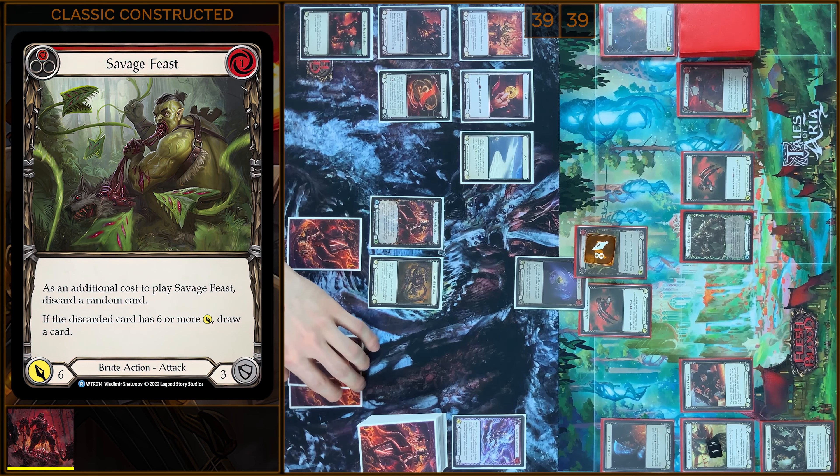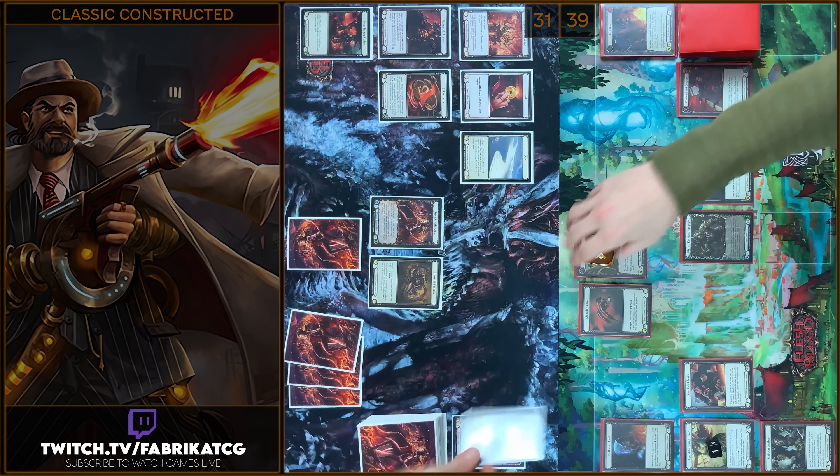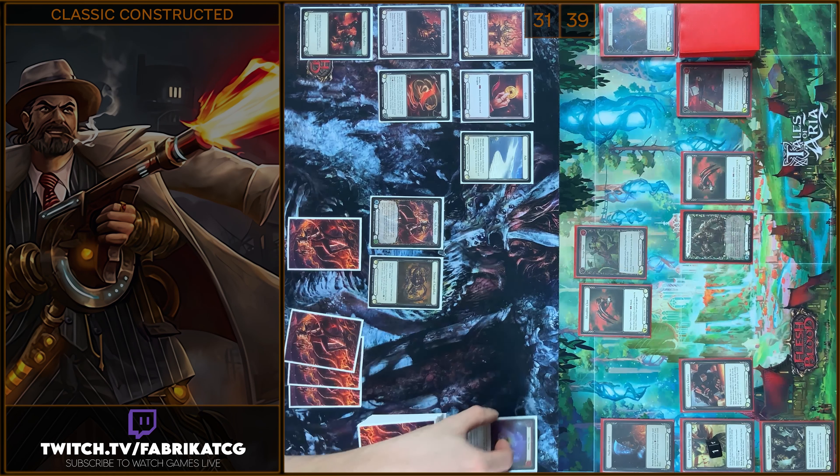8 damage and you have one card in your hand, right? Yeah, but I don't have go again. Correct. I have no block. You take 8. That's all. In the end I will Arsenal discard.